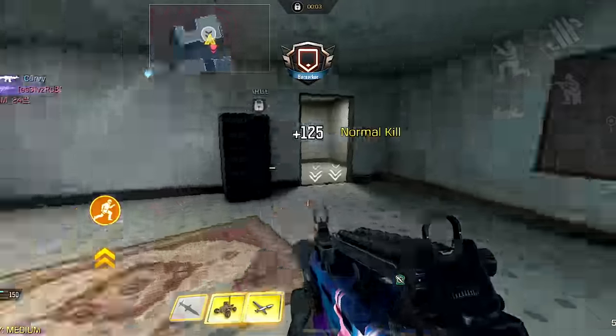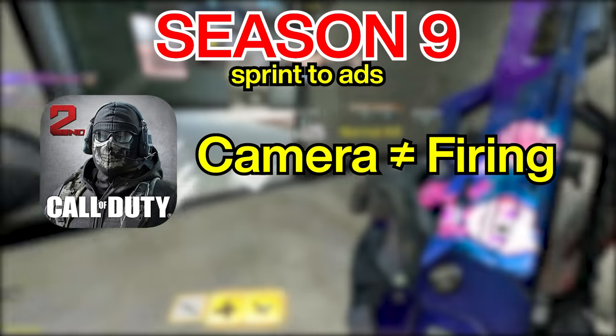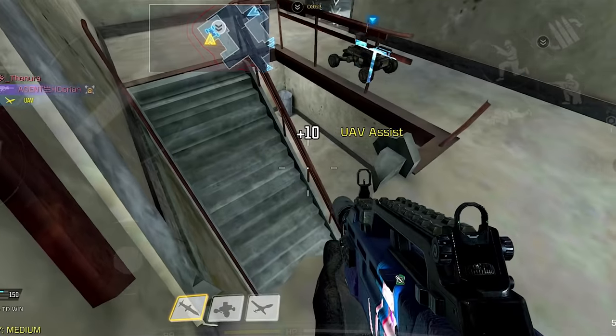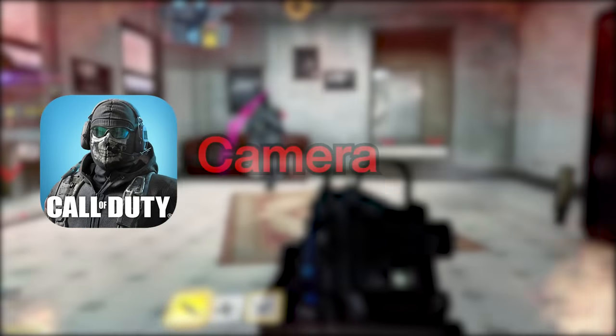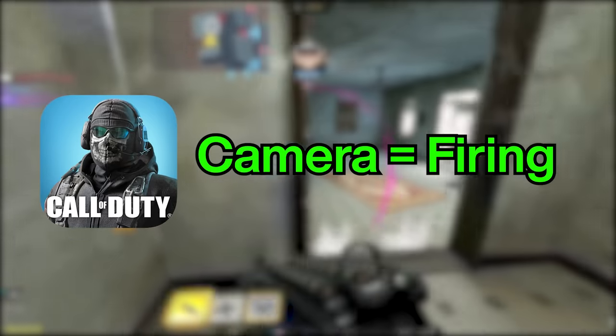In the previous version of COD Mobile, it was discovered that sensitivities for camera and firing are not the same. Camera sensitivity was actually faster than firing sensitivity. So all that time, we've been playing with mismatched sensitivities in COD Mobile. In the update with Season 10, however, they slowed down the camera sensitivity in order to match it with the firing sensitivity.